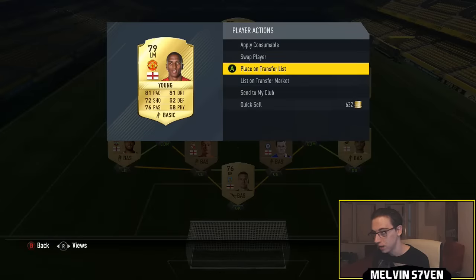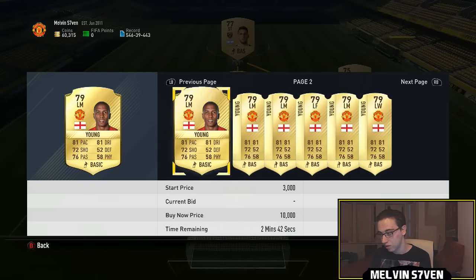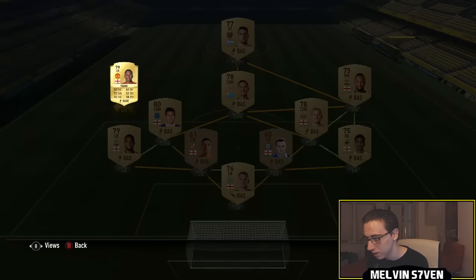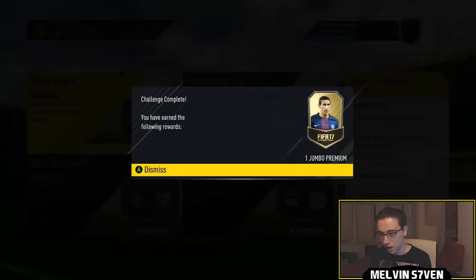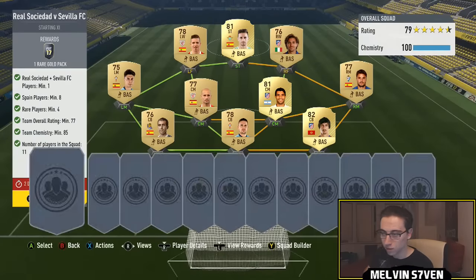I've got a couple more English players than needed. Ashley Young is my Manchester United player — I know for a fact he's under a thousand coins, or he was. It might be a bit more now purely because of the initial rush, but you'll easily be able to get him for about a thousand. So again you're probably paying five to eight k absolute max for this team and you get a 15k pack.